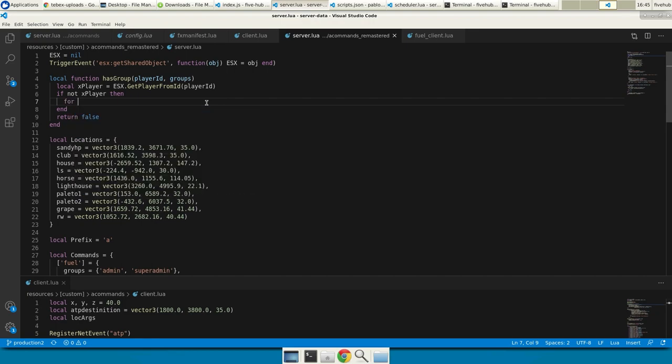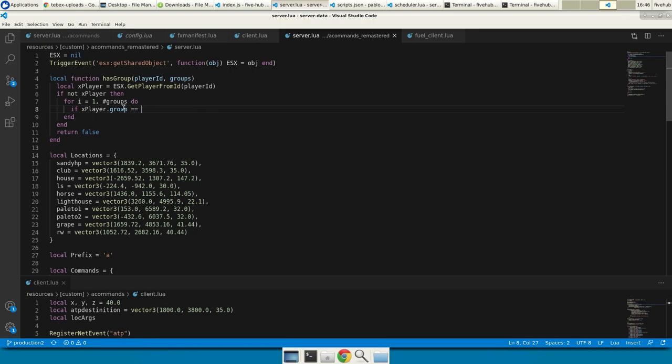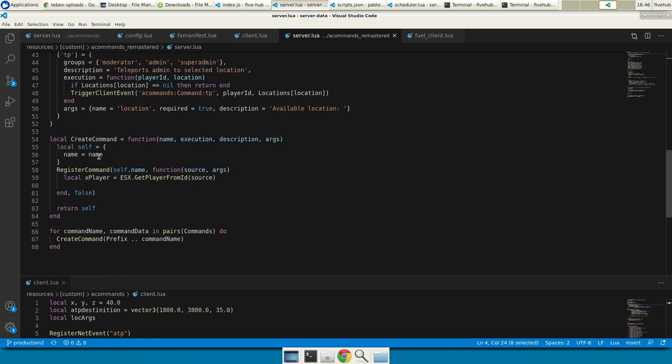Inside has_group I'll iterate through the groups array and check if any of the whitelisted groups matches the player's ESX group. If xPlayer.group equals one of the given groups, I return true — meaning the player has the required group.